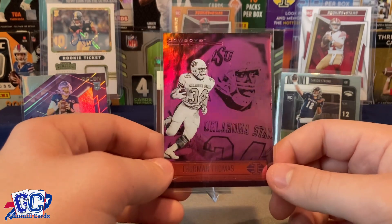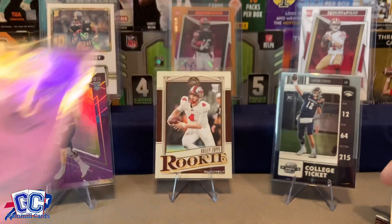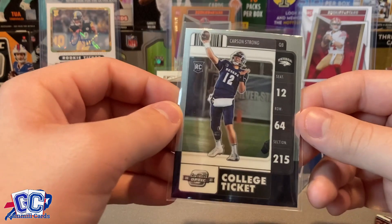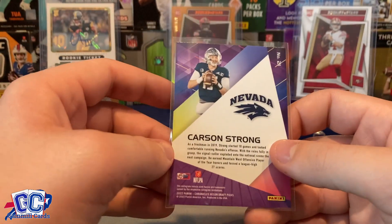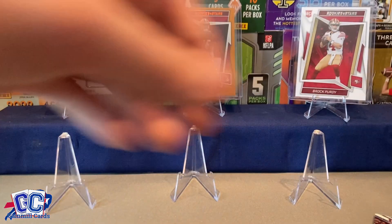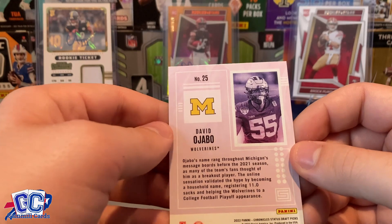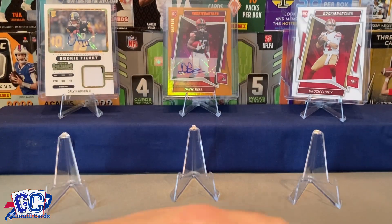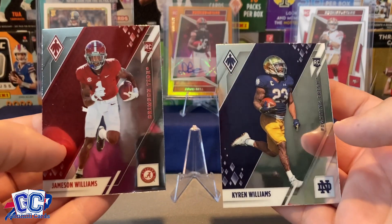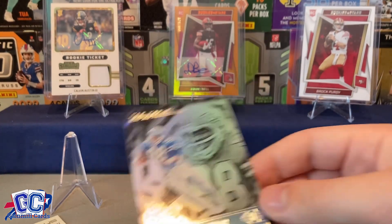Let's just run through some of the hits here. We got the Thurman Thomas pink Illusions, the John Mechie Legacy rookie, the Carson Strong College Ticket, the Legacy rookie Bailey Zappy, and this Carson Strong Recon — I need to look up how much it's worth. I don't think it'll sell because Carson Strong isn't even in the league anymore. We have the David Ojabo Status card — I think this might be Spectra, but it says Chronicles Draft Picks, still a really sweet looking card. Got a couple Phoenixes with the Kyron Williams and the Jameson Williams, and a lot of throwbacks including the Lawrence Taylor.